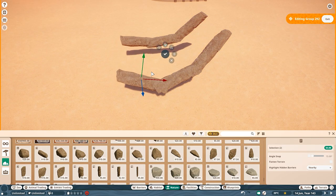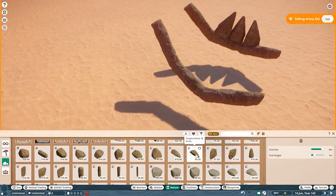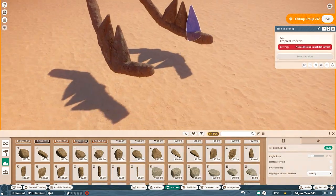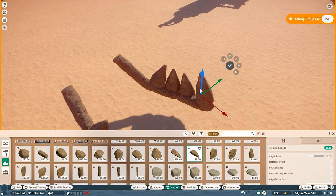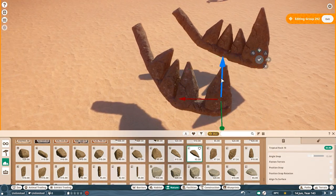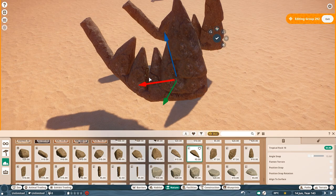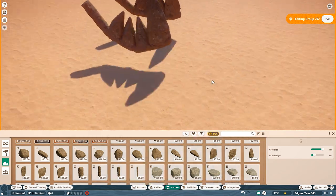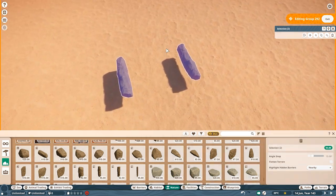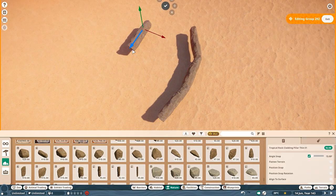Yeah, it might be nightmare fuel. Looking up snake skeletons for this build made me realize that snake skeletons in itself are already nightmare fuel because their jaws don't connect — or at least their lower jaw... Well, if you wanted to see something that looks like an alien, just look up a snake skeleton. If you want real nightmare fuel, look up fantasy monsters — you get a lot of things with a lot of eyes and a lot of mouths.